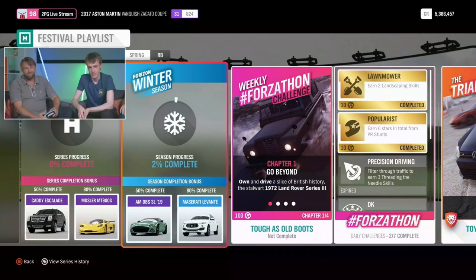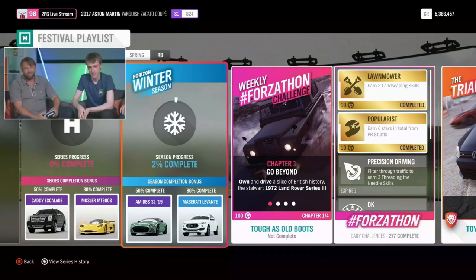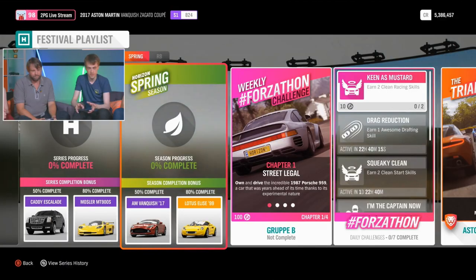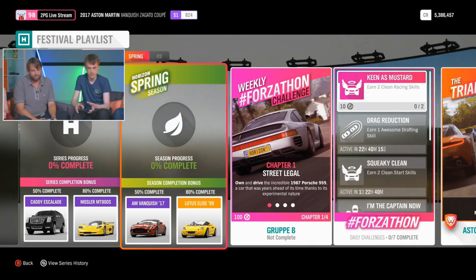Next week is winter. At 50% completion you'll unlock the Aston Martin Super Leggera DBS 2019 — a new car added to the game. At 80% you'll get the Maserati Levante, and then an exclusive car through the championship is the Porsche 914. You can also get the Porsche 918 this month as well. The last week of this month is spring: at 50% completion you'll unlock the Aston Martin Vanquish Zagato Coupe, the fourth new car in the festival playlist. At 80% you'll get the Lotus Elise, which was part of the Top Gear story. And the exclusive championship car in spring is the Maserati MC12 Corsa — a beast of a race car.